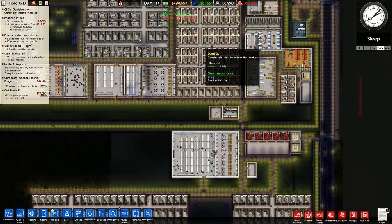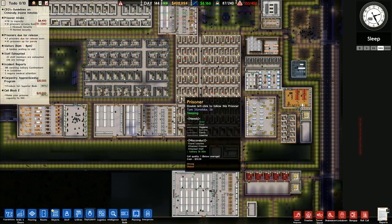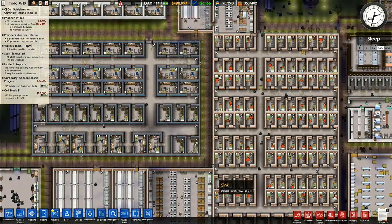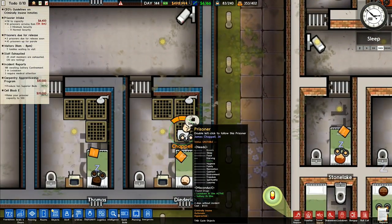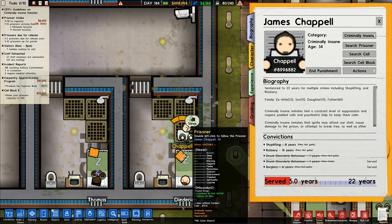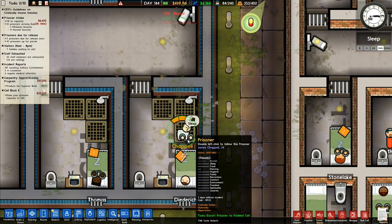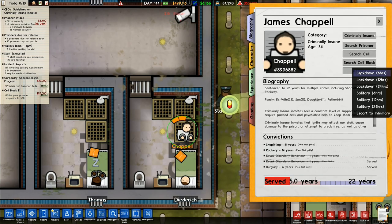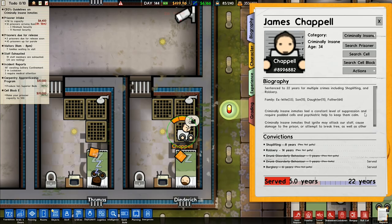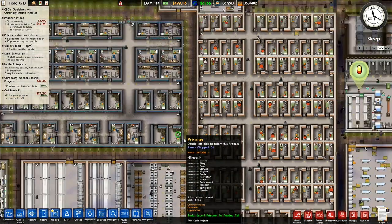I don't know why they were heading up into the rest of the prison anyway — they shouldn't have been. With a bit of luck, that will keep all of the prisoners out of where they have been messing around and where they should be. We're gonna end punishment, I think. He's sleeping on the floor in here. Actions — escort to the infirmary. Someone come and get him and take him out of here. There is an orderly — he's on his way, he's come to get him.